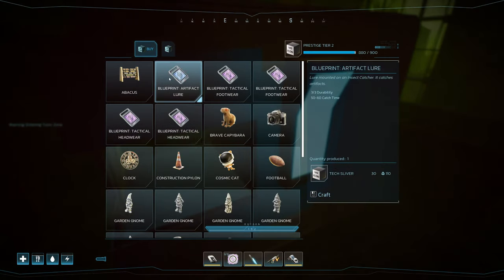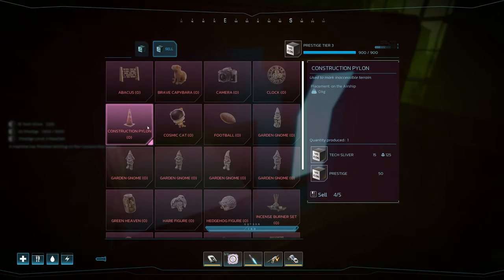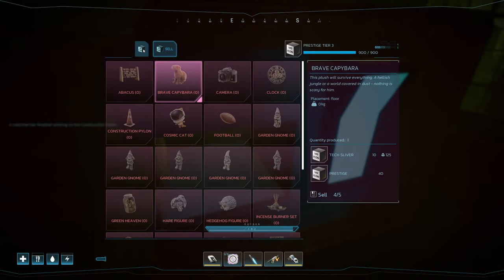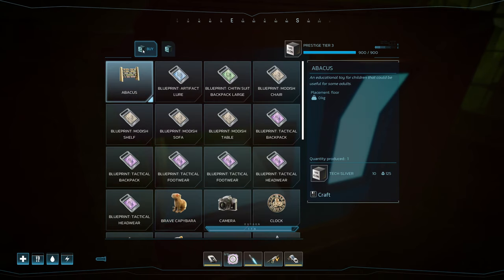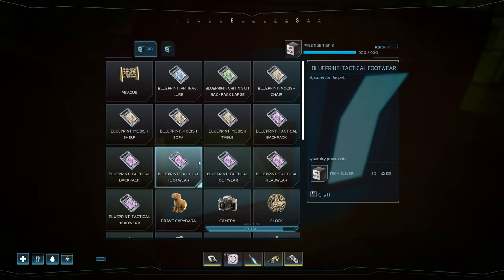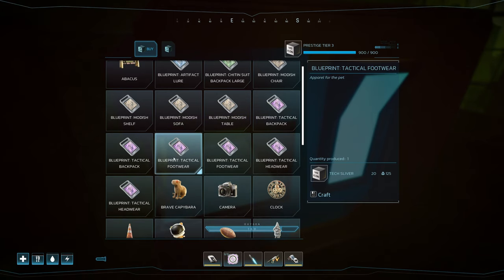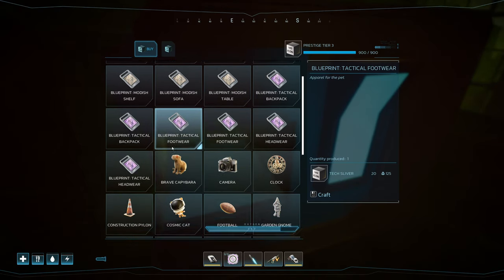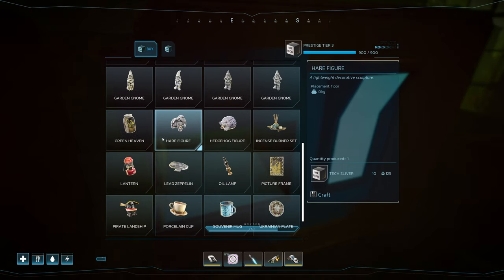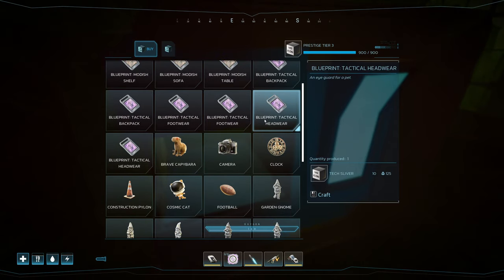Now let's push this into Tier 3. We are now Tier 3 — the machine has finished working on Construction Pylon. Let's see what they have to add at Tier 3, which it looks like is the cap. Now we have a large upgrade for the backpack — very expensive at 40. All of the modish gear is here. And now we have the other piece we were missing, because we only had two pieces before for the pet. The rest of this looks to be the same and doesn't seem to change.